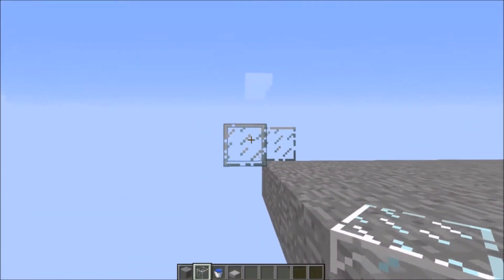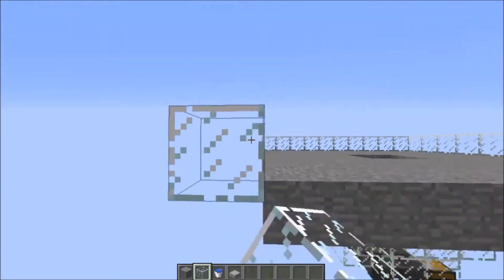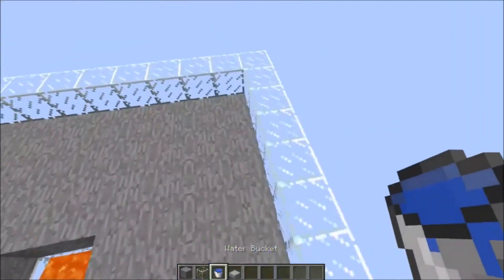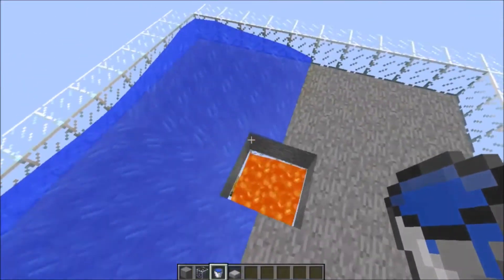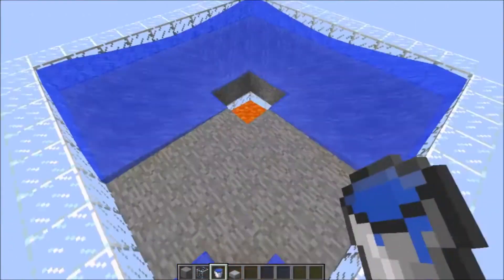In order to prevent the water from flowing down we are going to add an edge around the platform. You can make this out of any block you want. Then put half slabs on it so the golems won't be able to get on it and no mobs will spawn. Then put water in every corner and you will see that it flows perfectly to the middle.